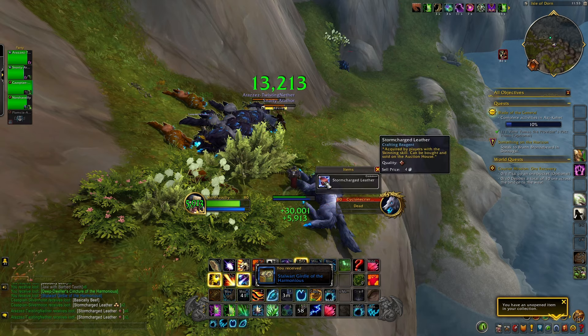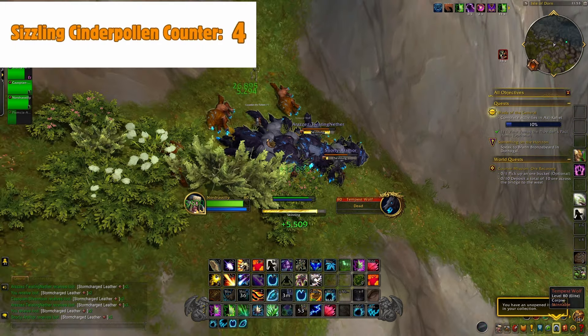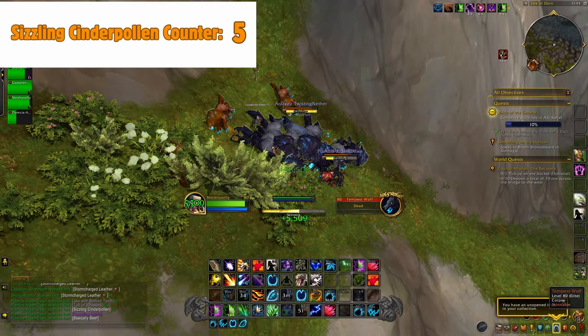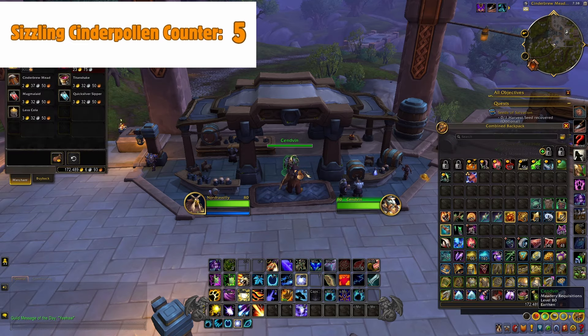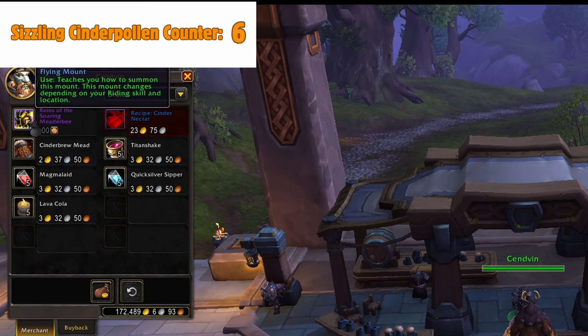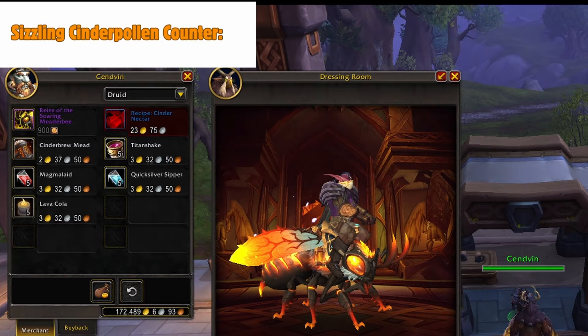It took me maybe an hour and a half to get my 900 Sizzling Cinder Pollen. Once you've got your 900, head just south of where you were to this location and you'll find the vendor — Sendvin or Kenvin, not sure — and he will sell you the mount for 900 Sizzling Cinder Pollen.